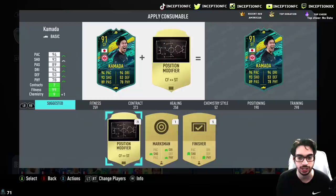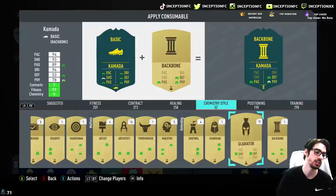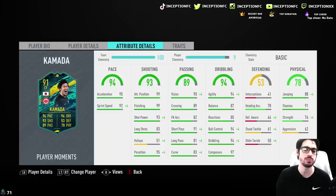The first thing we're going to do for this card is give him the engine chemistry style — I don't have it so I have to go pick that up afterwards. In regards to his dribbling stats, he has 87 balance and 85 reactions. Boosting that balance by 10 and his agility by 5 is going to be a super ideal situation, because you'll also be boosting reactions, ball control, and dribbling.